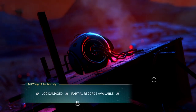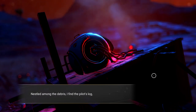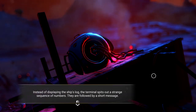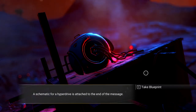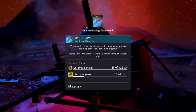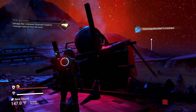Log damage — partial records available. Signal led us to the wreck of a freighter, colossal fragments of metal scattered across the landscape. Were these messages nothing but the misfiring circuits of a long-forgotten ruin? Nestled among the debris, I find the pilot's log. Instead of displaying the ship's log, the terminal spits out a strange sequence of numbers followed by a short message: 'The anomaly comes for the stars. Take flight.' A schematic for a hyperdrive is attached. Someone placed this here after the crash, hoping it would be found. So we just need four more microprocessors, and since we're trying to repair our multi-tool, we're going to need a lot more microprocessors.